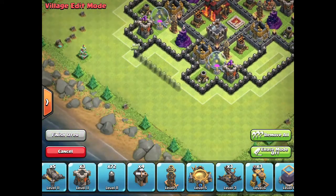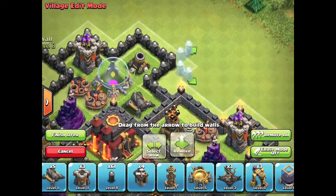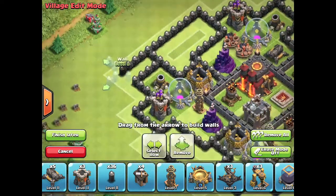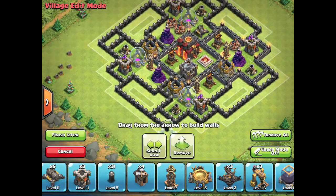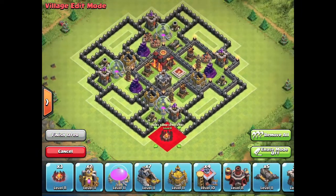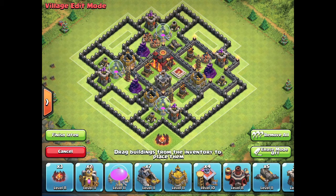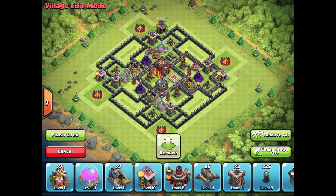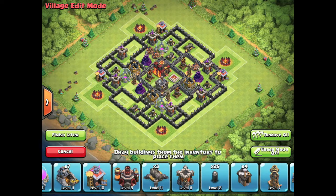The 3 Teslas go in everywhere else, and these little pockets on the outside will contain cannons and arch towers. I had some spare walls so I just chucked them on the outside. The cannons and arch towers are going to alternate on the inside of those little pockets, and then you're going to put the traps in between the cannons and arch towers because there's enough space there for air mines and spring traps for example.